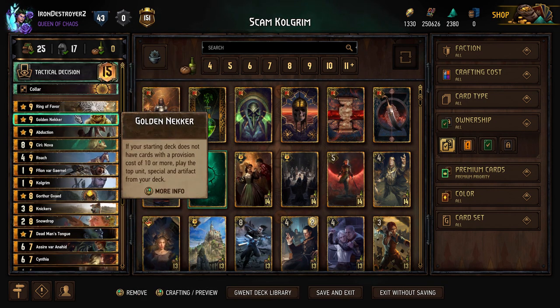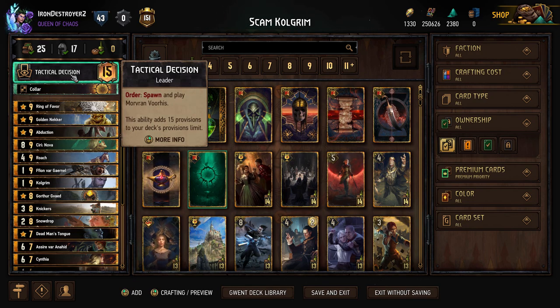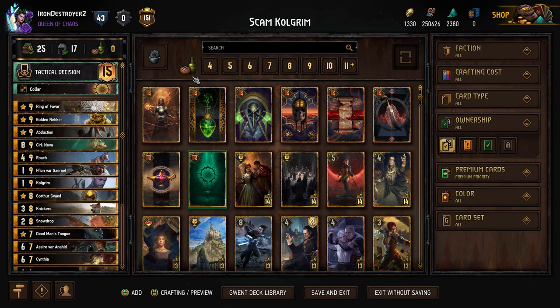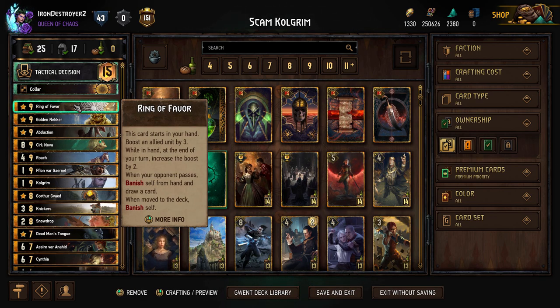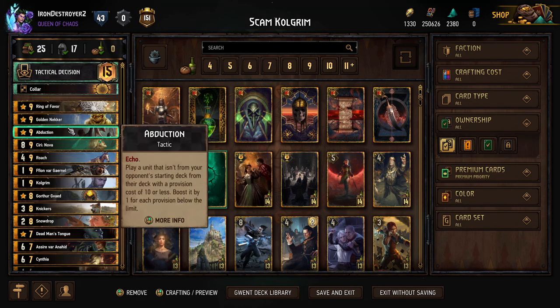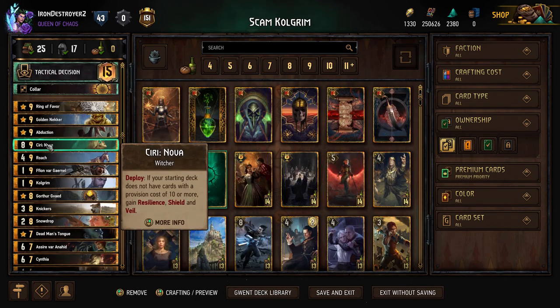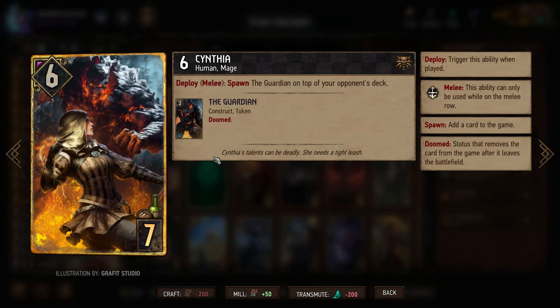I know some people really get mad whenever they say Golden Necker deck and then just dislike the video and comment that Golden Necker is bad or something. We think we need the tempo in the deck to play Golden Necker. We are playing Tactical Decision, the Collar - you can play whatever you want here, there are a couple options. I think Collar is just pretty useful in general. We're playing Ring of Favor to secure round one, which you really want. And we're playing Abduction - Abduction has some really good targets.